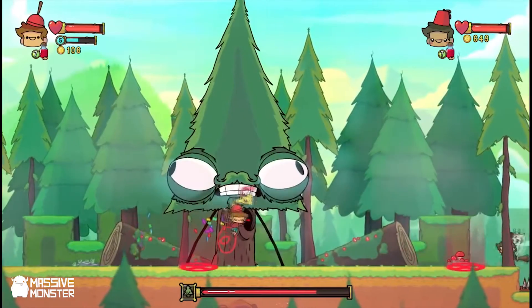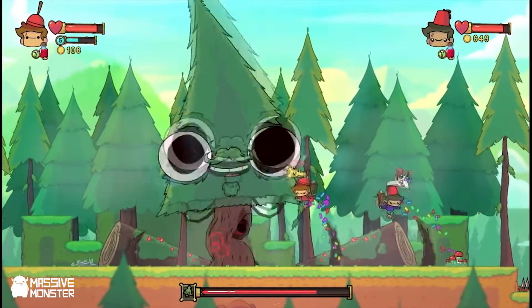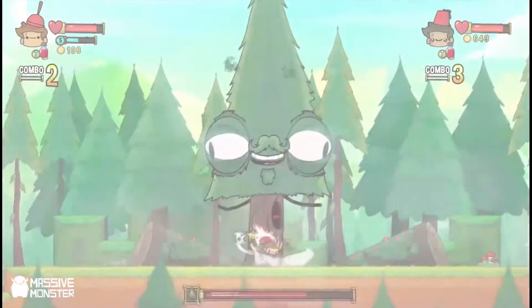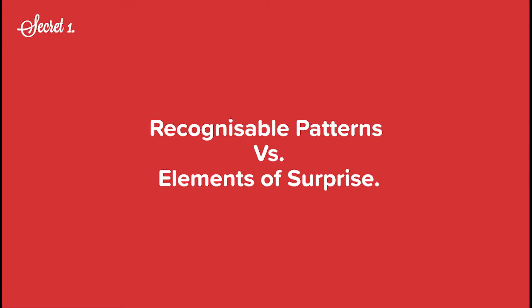I wish I hadn't said 'zero to hero' — I wish I'd said 'lost to boss.' There's no coming back from that. Alright, let's get into it. So our first secret: recognizable patterns and elements of surprise.